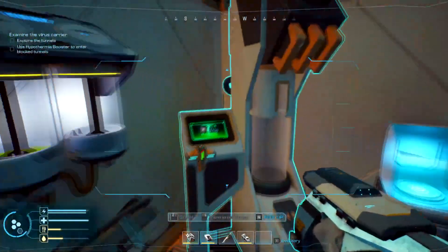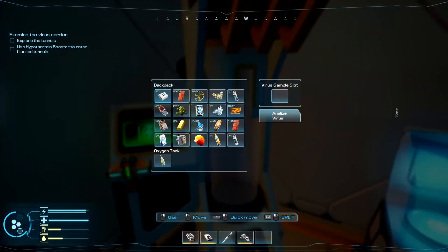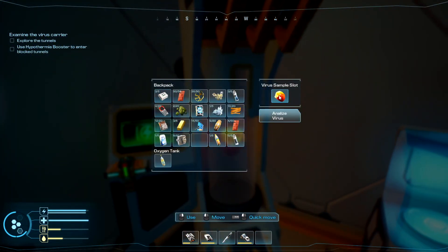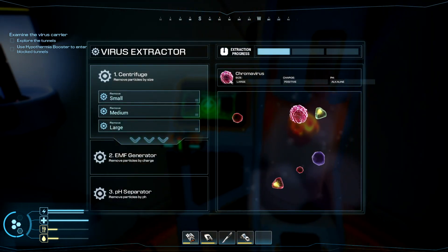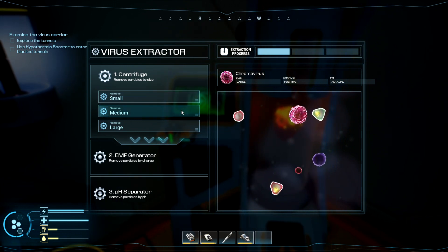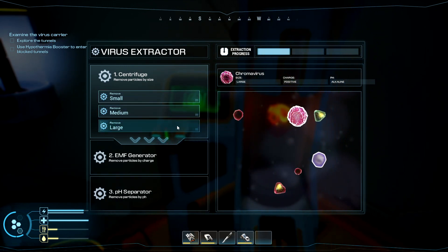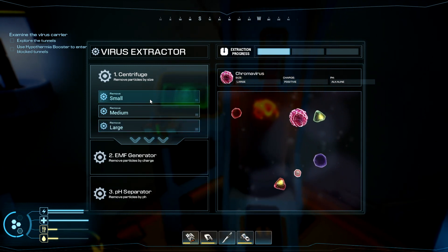Go to your research center and research all the things that you need — it'll be to research this. Once you make this virus thing, you're actually going to put the dust daisy in there to analyze the virus. This is the virus as you see in the picture here. When you click on 'small' you can see what's highlighting, and when you click 'large' it highlights the actual virus and we're extracting it.